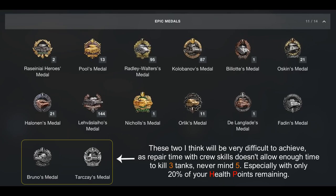That battle was earning the Langlaids medal. Your Pool's medal, kill six. Your Rasenai — everybody knows the Rasenai — you've got to kill all seven. Pool's medal, kill six. Radley Walters, kill five. The Kolobanov, kill three alone when you're the only man standing against them all, but you've got to win the battle. The Holonins — you kill three tanks with a tank destroyer in one battle. The Oskins, the Lavaslios, the Nichols' medal, and the Orlicks' medal — that's killing three or four tanks with a medium tank and they've got to be a tier higher. But as for the Faden's medal, one shot — last shot of your ammunition to kill the last man. Do it when he's less than a one-shot of you.